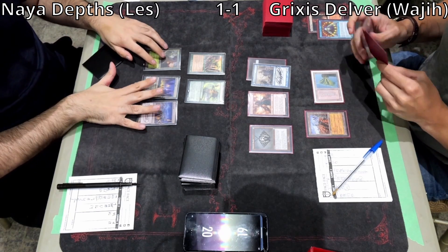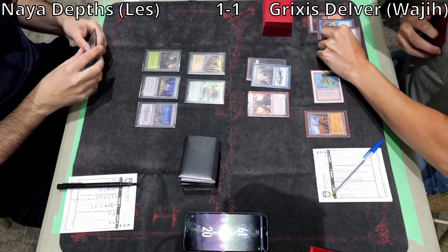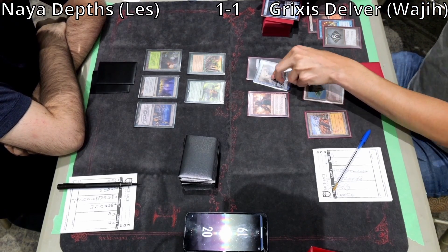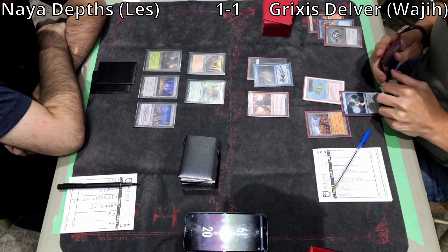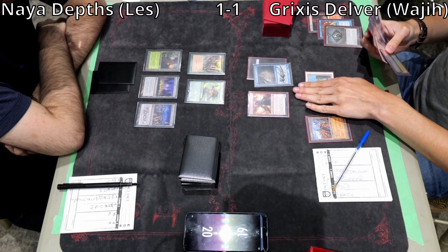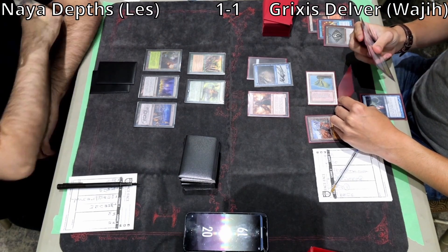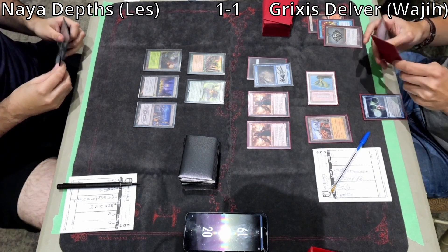Wajji cracks Mishra's Bauble targeting himself to check the top, stacks Mishra's Bauble first then Delver, so that Delver resolves after, and flips it. He checks if there's an instant or sorcery — it is — and arranges the stack accordingly: he flips Delver and draws an extra card. If it wasn't an instant or sorcery, you could stack it so you draw off the Bauble first and check again with Delver.